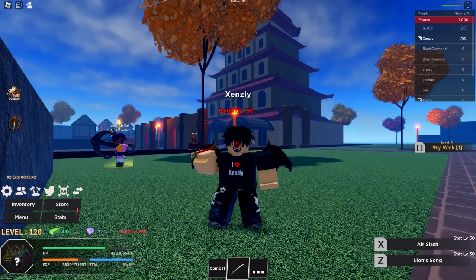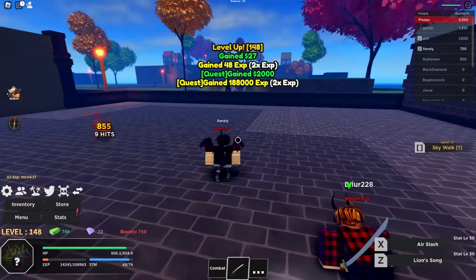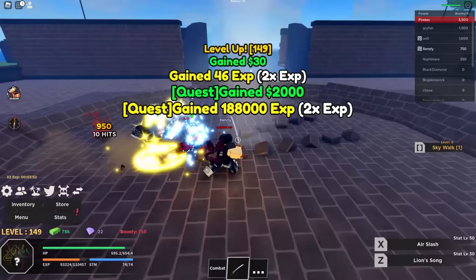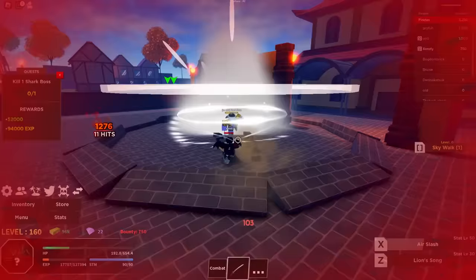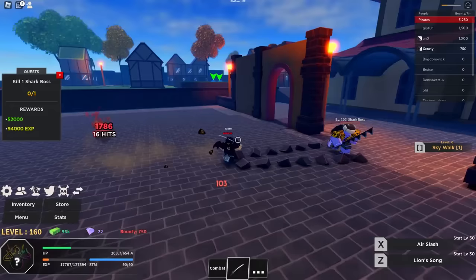All right boys, we're in Arlong Park. The plan is to farm real quick, get done with the bandit beating on this island, and then fight Arlong and take his sword. We have about a five percent drop rate chance to actually obtain it, so wish me luck. Being so real — it took me 45 minutes to get this sword from Arlong. I was losing my mind, but we finally obtained it. You'll see later in the video how I feel about it. Let's head over to the next island.